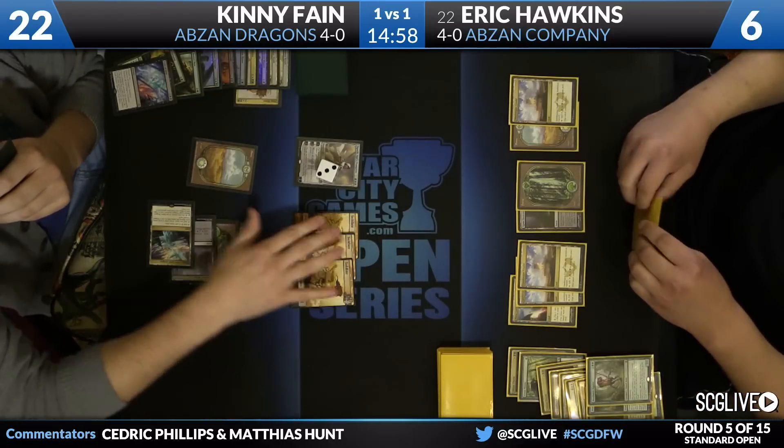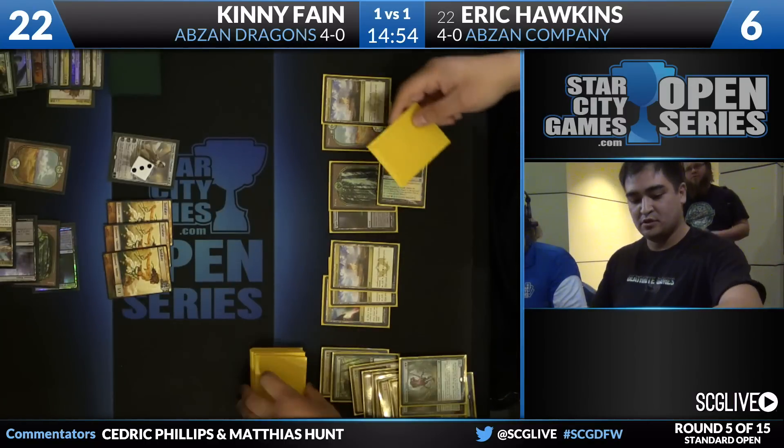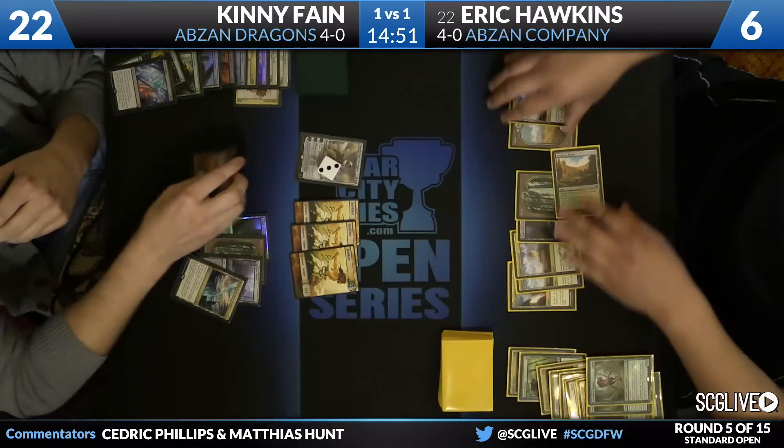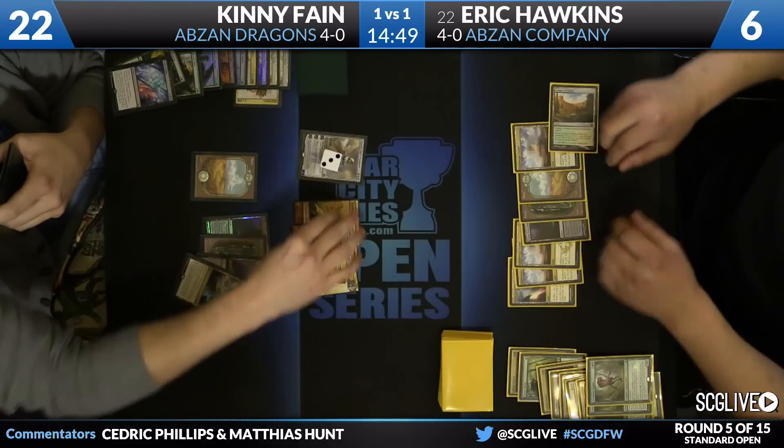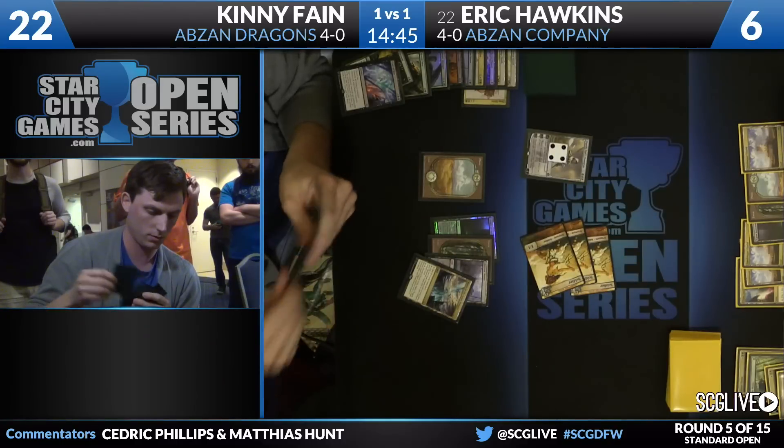There are three Soldier Tokens after the Crux of Fate from Fane. It looks like Hawkins has no cards in his hand — that's the problem. He just played a Temple, put the top card to the bottom and passed the turn back. His deck does not have any copies of Hero's Downfall either. That's bad news.